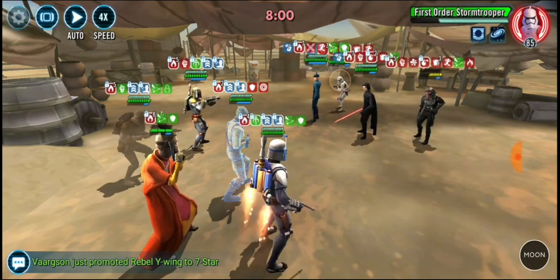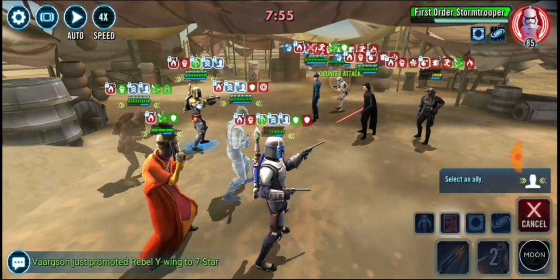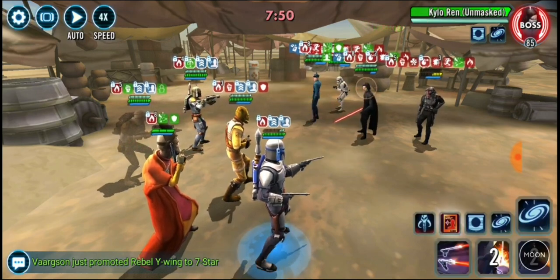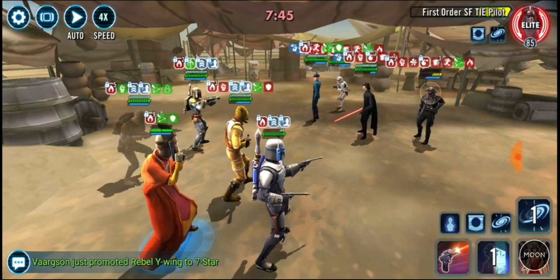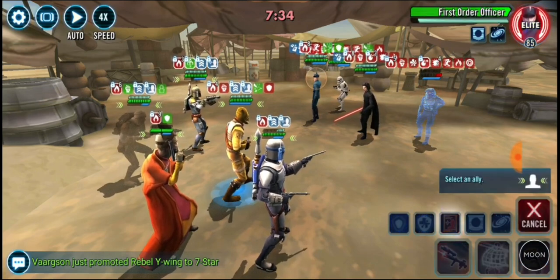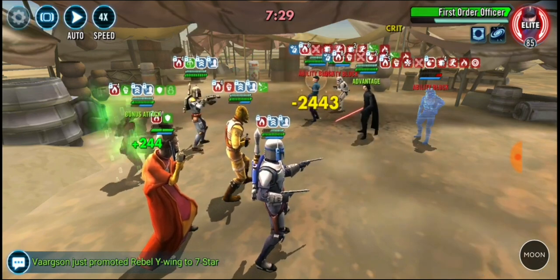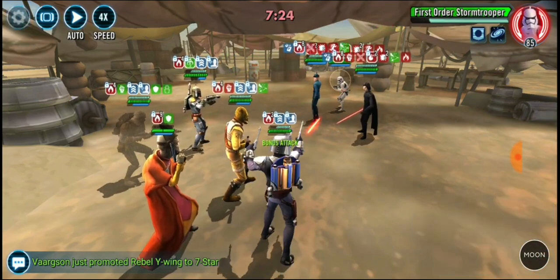Definitely going for TIE Pilot — he's unfortunately taunting there. Another Extortion out, keep us healthy. That's why I like Dengar in this one because he adds a huge amount of survivability to everyone. Don't even bother trying to take Jango out unless you absolutely have to — the event ability will do that anyway. Focus on First Order Executioner and Special Forces TIE Pilot. Keep them under lockdown with Ability Block and stuns if possible, and let the event ability do the rest.